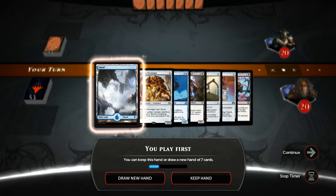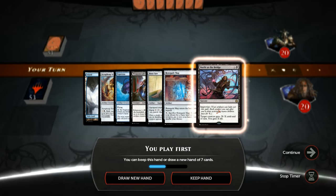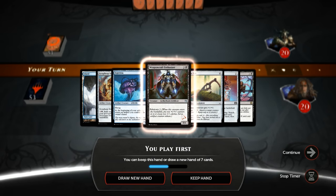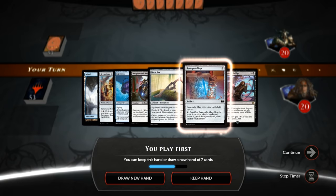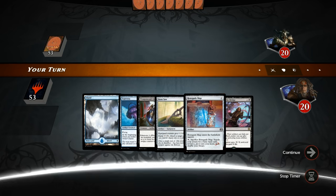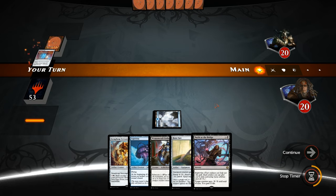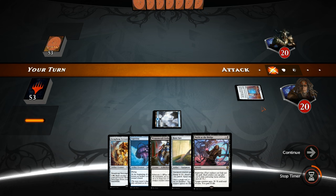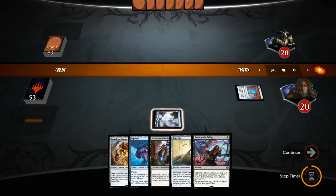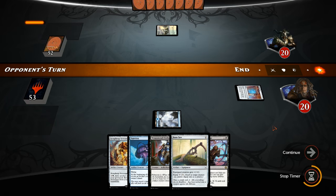On to the next one. Let's take a look at our opener — it actually is better than it looks since we have the Map to find another land, and Bonesaw for the Esperzoa. The hand still needs to draw one land, but I want to try it out and explore how far we can push these synergies. No need to play the Bonesaw yet — we can keep that as a surprise. We also have cards that let us loot, so we might want to discard it at some point.